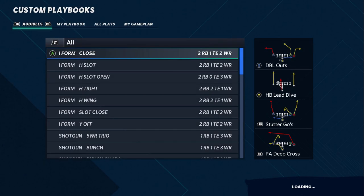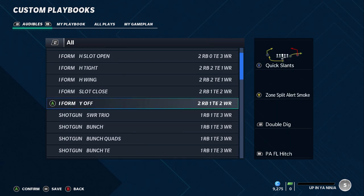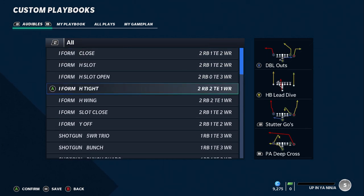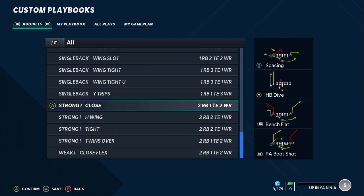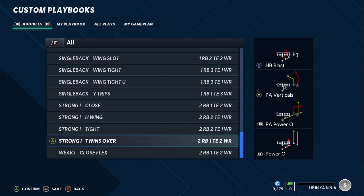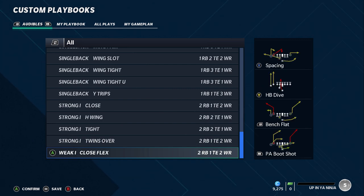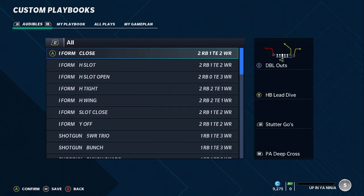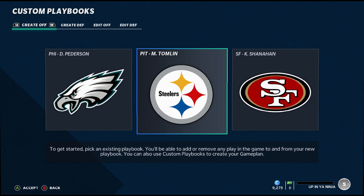Next up, number three is the Raiders playbook. It's really diverse with some strong running formations — they have all these I-form formations, probably as many as any playbook in the game, and four strong formations at the bottom. It's an overpowered run playbook, probably one of the best. They also have a strong shotgun and single back selection — it's an overpowered playbook overall.